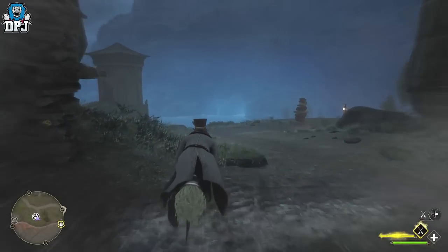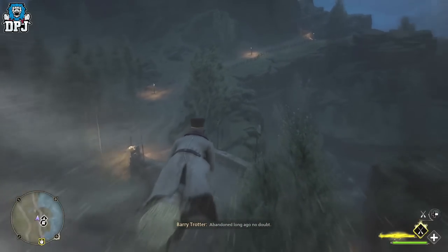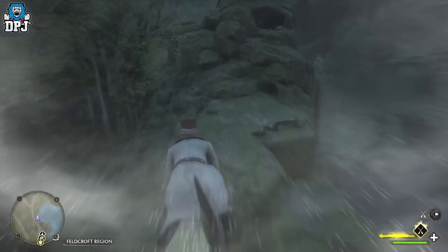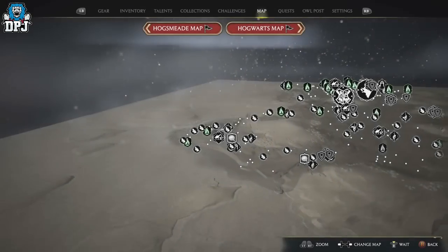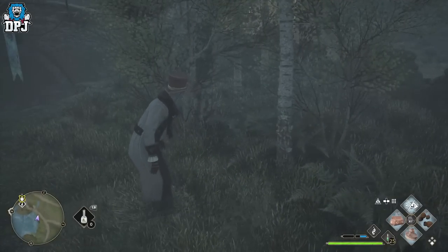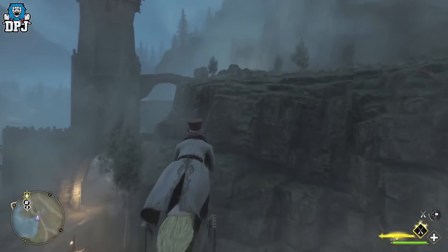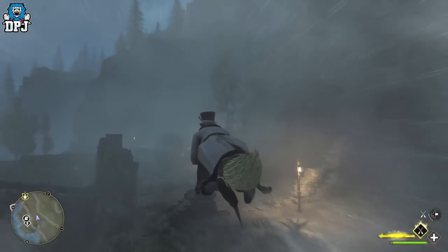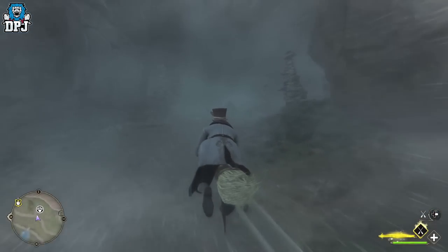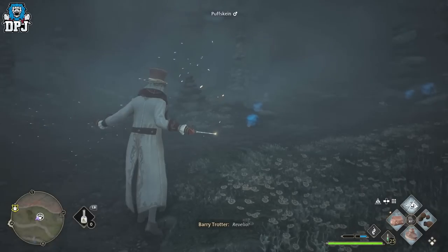Now just jump on your broom and go here — I just like this route. Run through this little bridge, under this bridge, and land here. Jump off your broom and skip time just once. The other method always required skipping time twice, but this time just skip time once. Then simply go back to the den, which is located just up here, and you'll see all the little creatures are back.